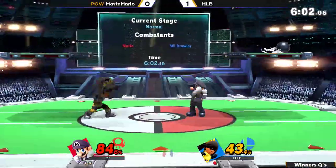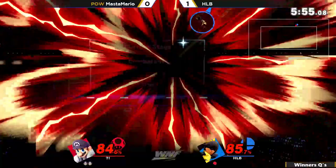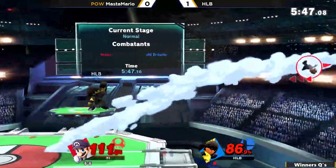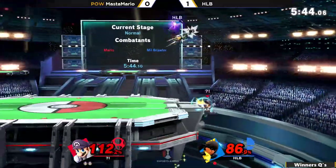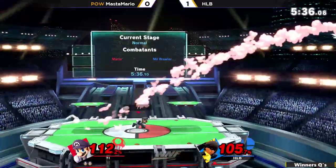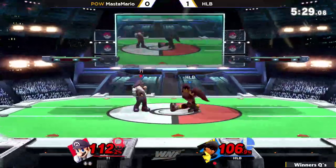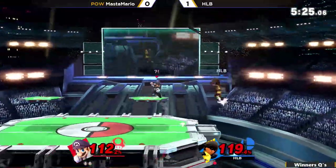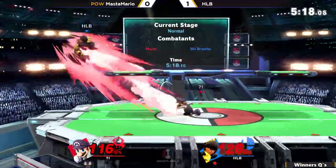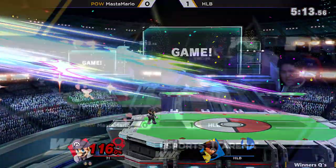Both players are retreating back to neutral. HLB is camping up on that platform — actually a perfect angle for that shot put. Put a couple of up airs and an up B and that should be the game. HLB back onto the stage, tries to get an up smash on the platform — really good out of shield options there using the neutral B, trying to set up a ledge trap. Got a little bit risky there. Big whiff smash from HLB, he's gonna get punished by Mastamario. That back air should do it — yep, that's game number two for Mastamario.